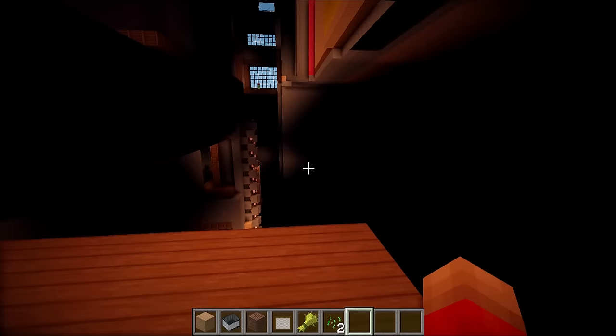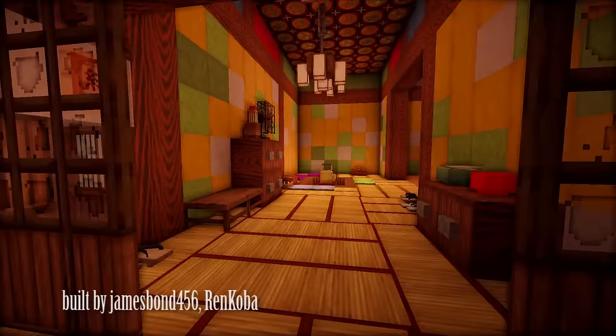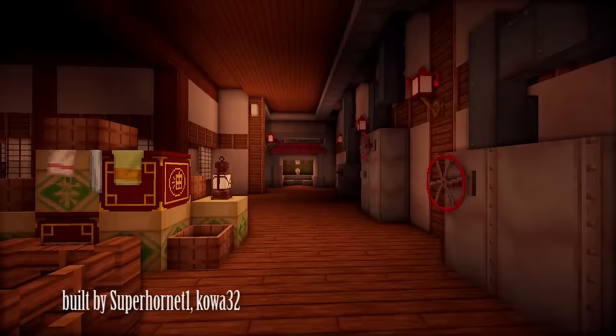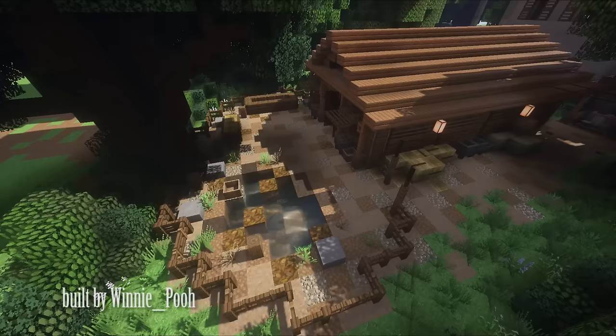Previously, when it was just me working on this map, there were many empty areas of the bathhouse — only the major areas seen in the movie were complete. But now, thanks to my team, it has gotten to the point where I struggle to find a single empty room in the gigantic building. I think it's very close to being fully furnished.